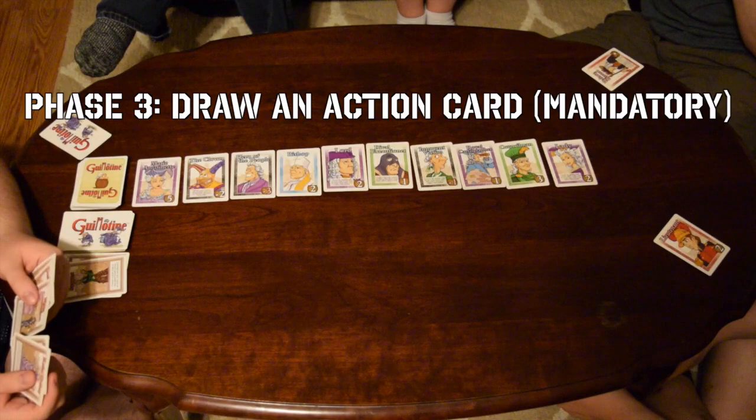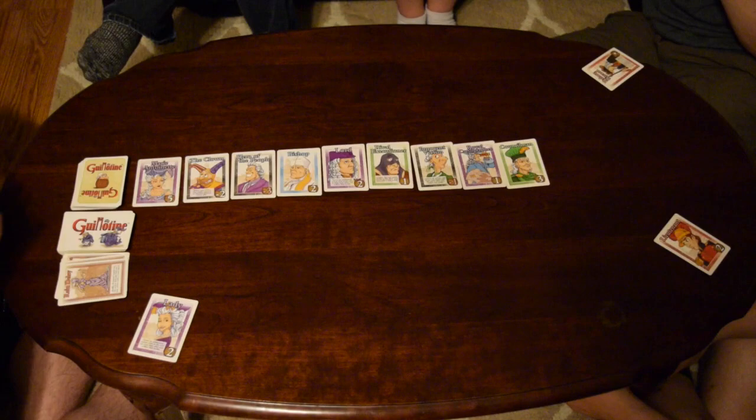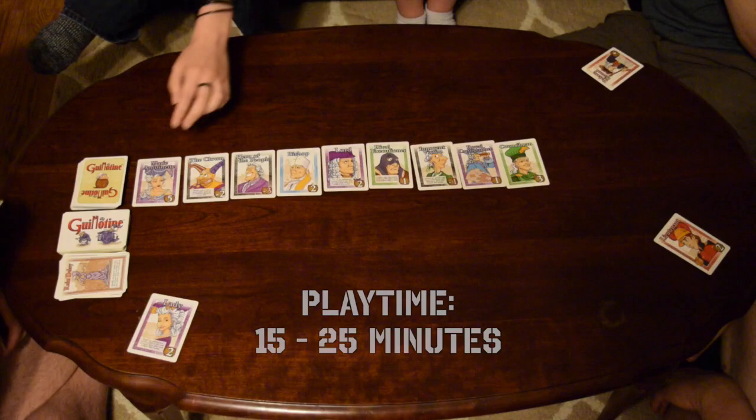Lastly, players must draw the top card of the action deck regardless of whether they used an action card this turn. This continues until all the nobles in the lineup have been claimed. Rounds two and three play out the same way, with everyone retaining their action cards and nobles between rounds.